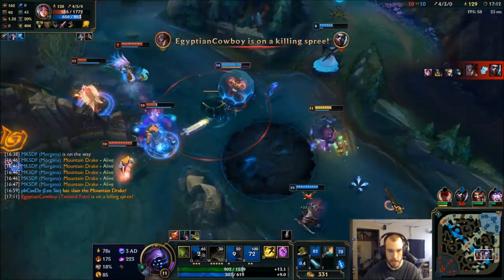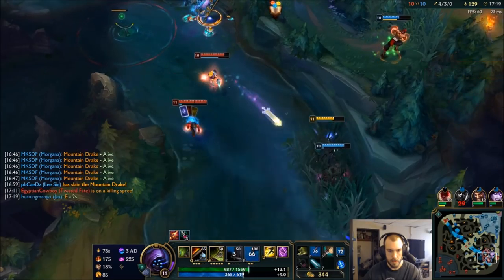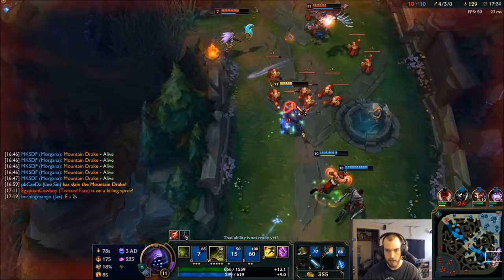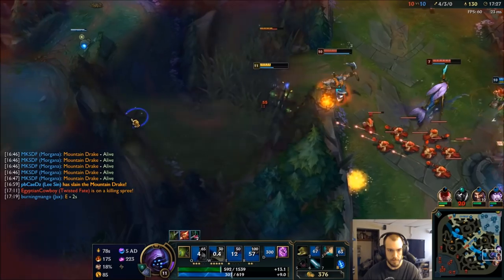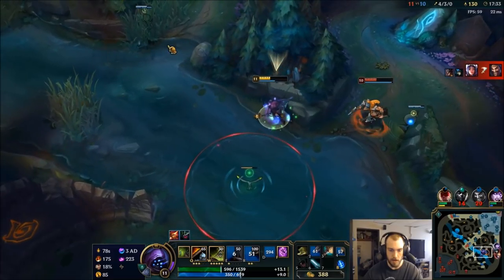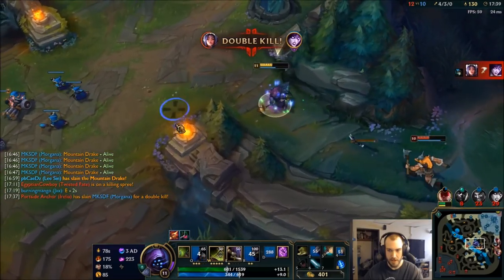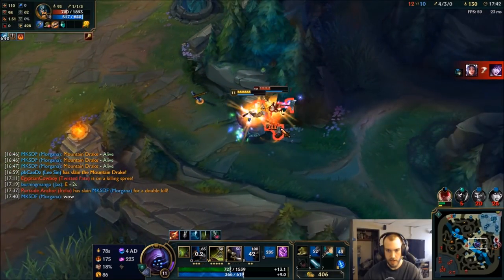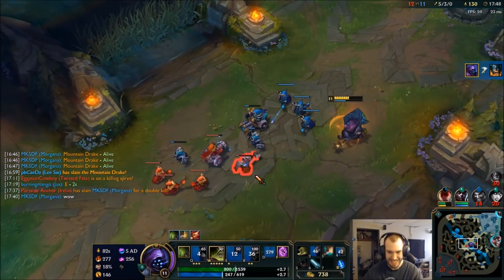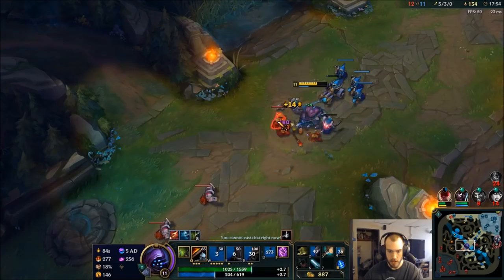I can't go in until I have my E again. Once I have my E, I can do something. See ya — bye Olaf. You want to wrestle? Idiot! Push this in — they're all top, so gotta get some pressure somewhere.